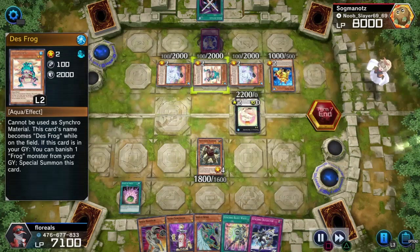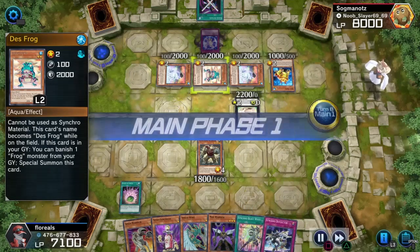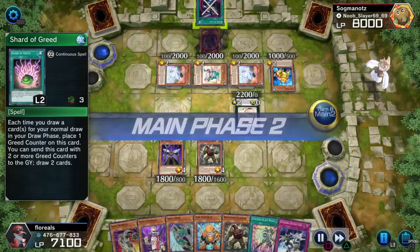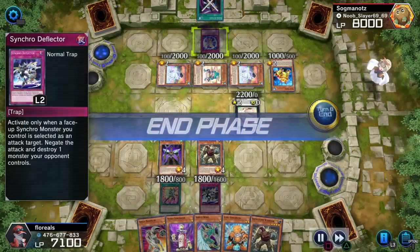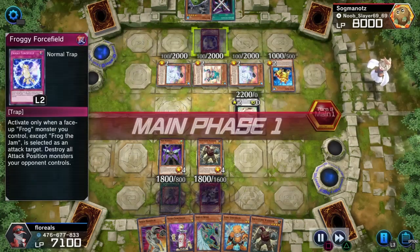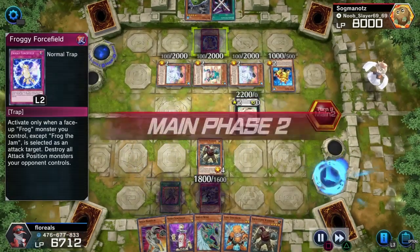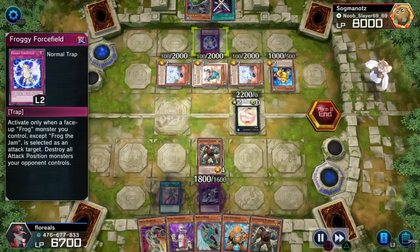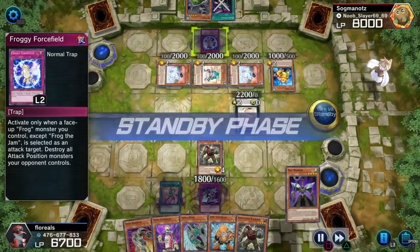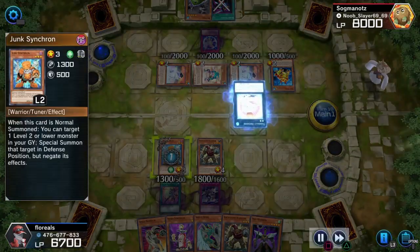That's essentially how this typical strat works. You can also do this with Magician's Valkyria for a Dark Magician deck, or Marauding Captain for a warrior deck. I also got Block Attack up here — don't know what I'd use it for. And I got Froggy Force Field, which if they manage to attack one of my monsters — not likely — then all their monsters in attack position get destroyed. This guy puts all of them in attack position.